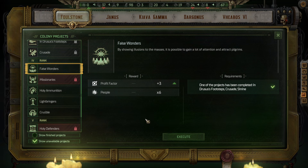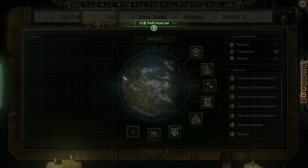By showing allusions to the masses, it is possible to gain a lot of attention and attract pilgrims. We get plus three Profit Factor and time six people. Now one of the projects has been completed — in Druce's Footsteps, Crusade, Shrine. Works for me.